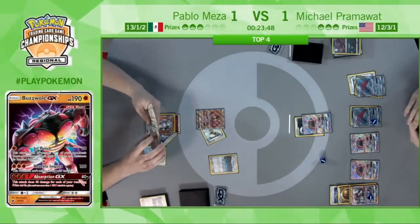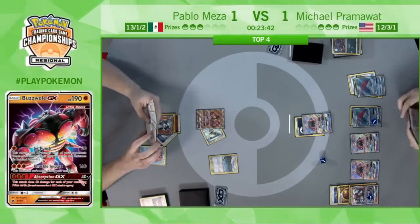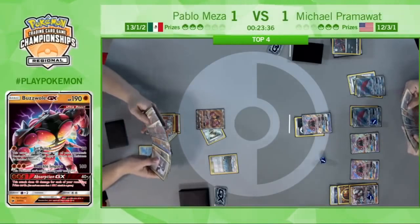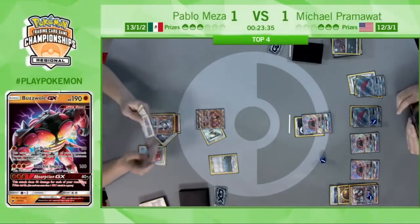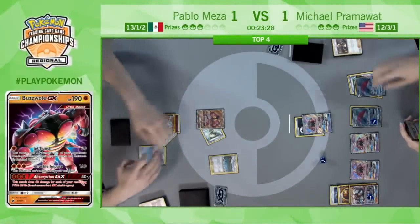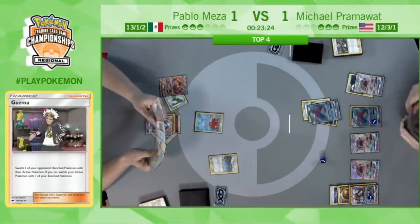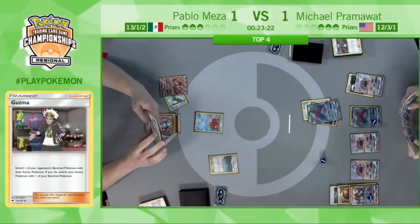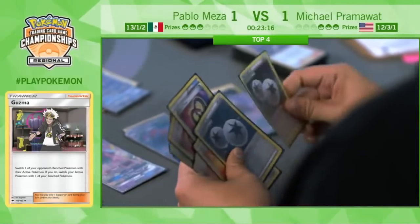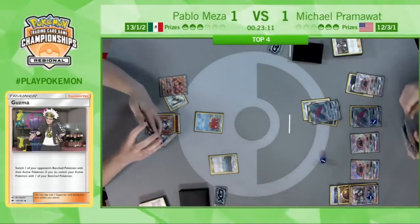He doesn't think he has outs anymore, but he could have done a play where he goes Dangerous Rogue, Strong Energy, Kukui — take a knockout. But he's just going to go ahead and Guzma up the Octillery. Pram has been targeting down Octilleries and Remoraids every time we see him on stream, and he seems to have found the magic spell to get these decks done.